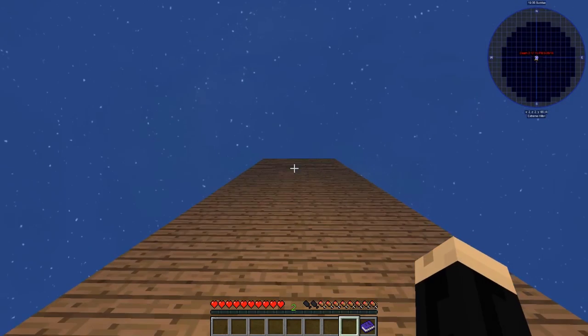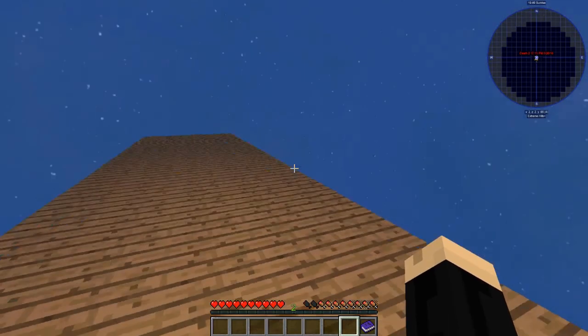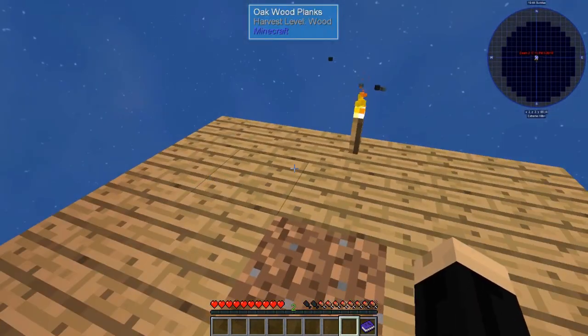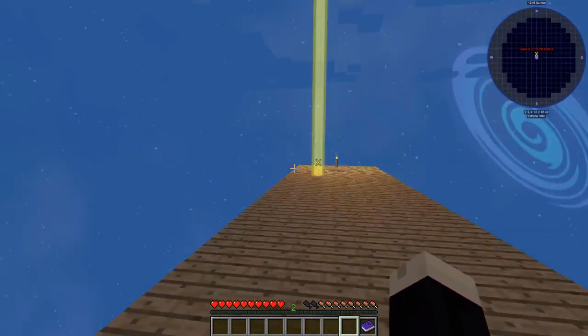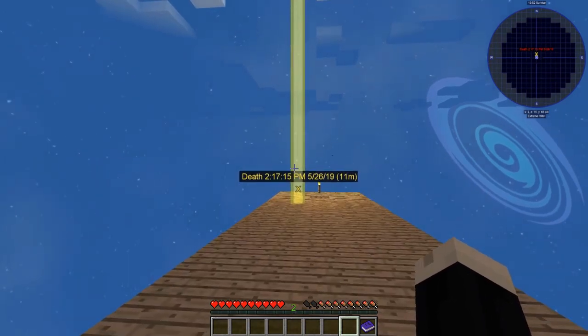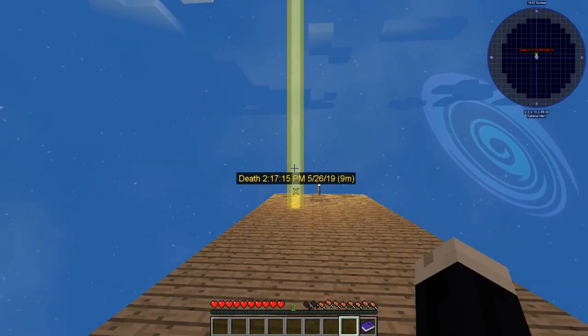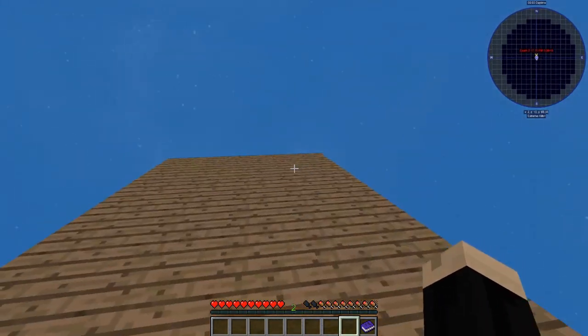For this tutorial, we're in creative mode because to be able to get a death marker, I need to be able to die — I've already taken care of that. Right now, you can't see the death marker because I'm standing on it, but if I move further away, there it is. There's a death marker. It says what time I died, the date, and how many meters I am away from it.